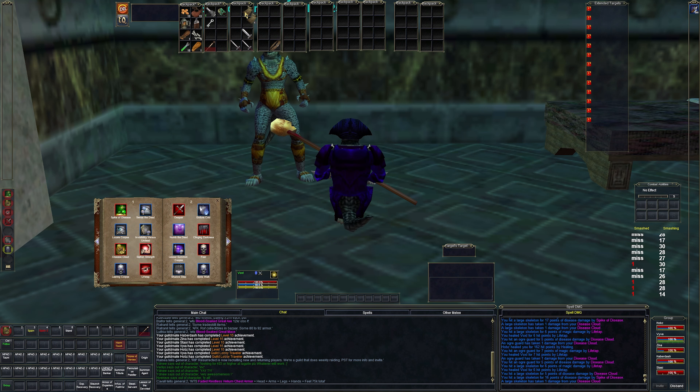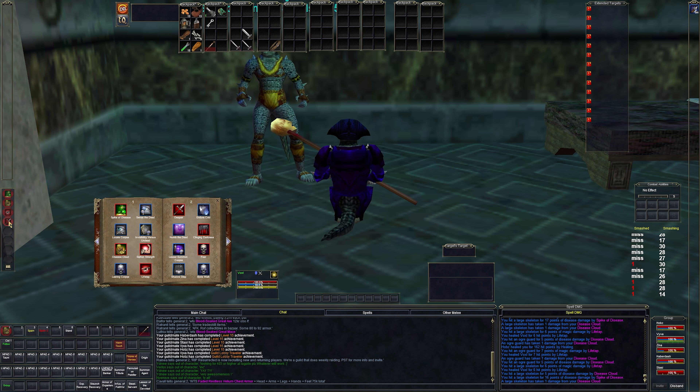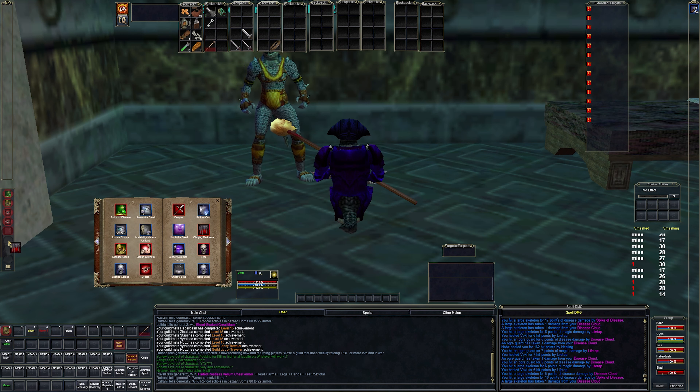We picked up Fear and Summon Corpse, which aren't as useful anymore, plus a new pet and a new life tap and what I think is an AC debuff. Let's go ahead and scribe all these. We got a new pet — I'm not going to bother with it personally, but if you like doing it go for it. We're going to put the life tap in slot four.